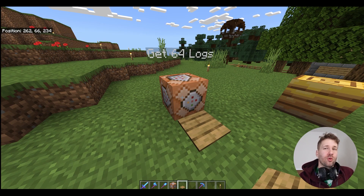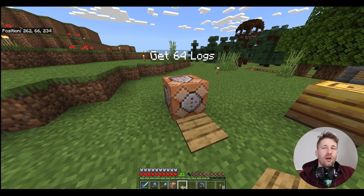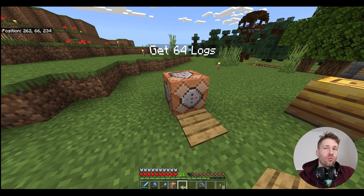Once you're done setting up your command block, you can switch your game mode back to survival by typing slash gamemode 0. Now anytime you use the command block, it will run the command.